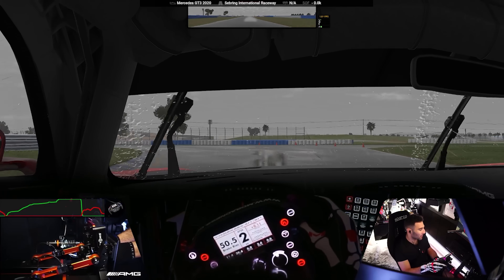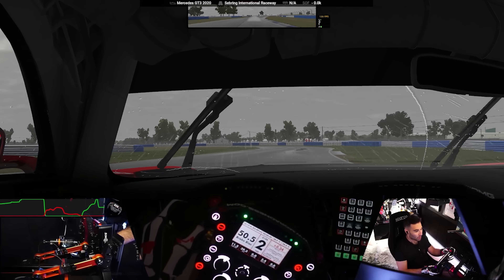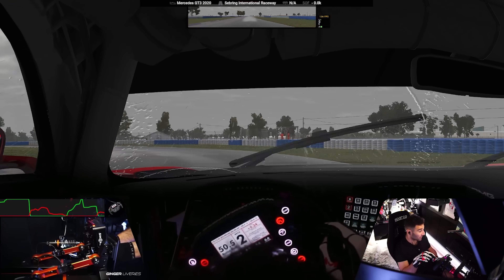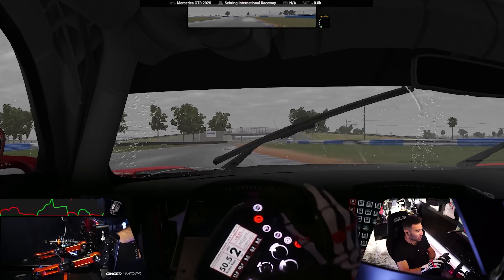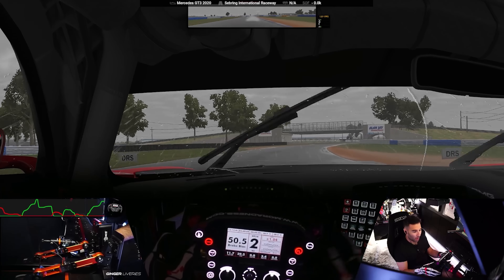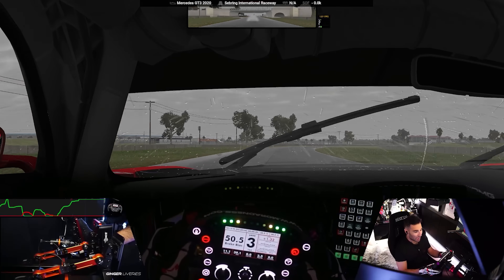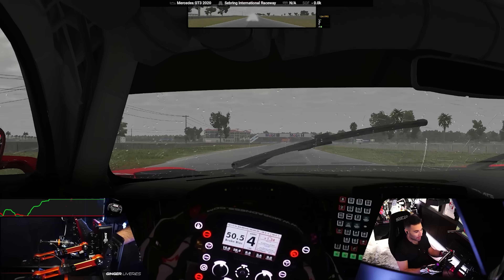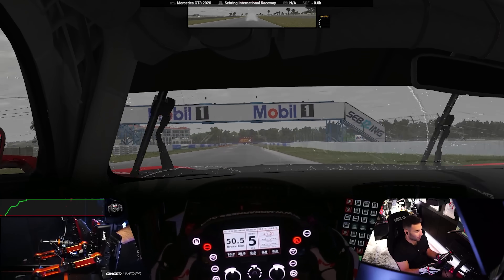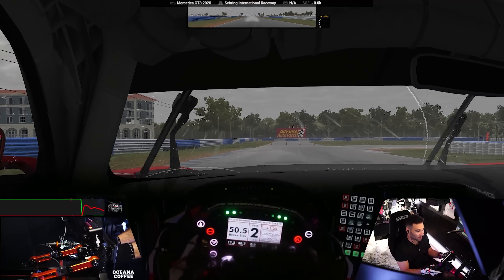In my opinion, this is incredibly realistic. I just find that in terms of the way the puddles appear on the track — I've driven Sebring in the rain — and it's legit exactly the same. Where the puddles are forming, it's identical. The line that we're going to be driving around here is also literally, literally identical. You need to drive off the rubber, brake off the rubber, so it's not so slippery.